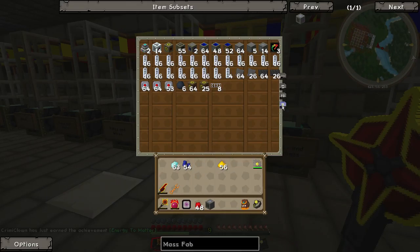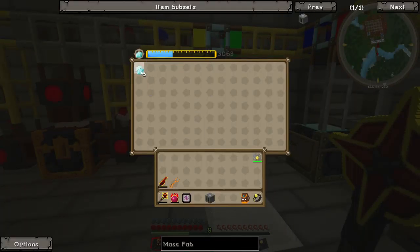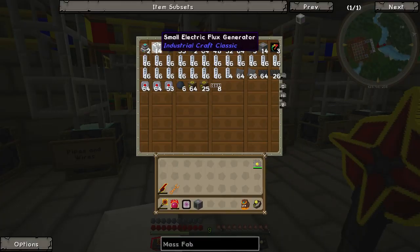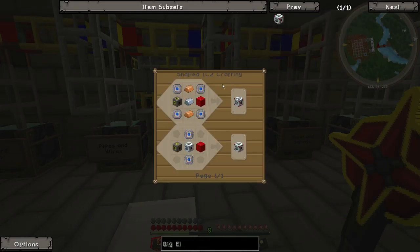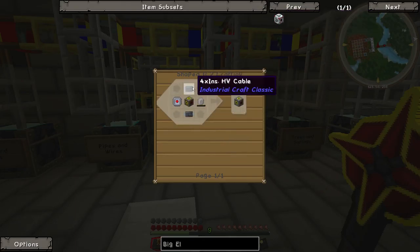Let's put these back. This mass fabricator is going to need a power converter. Do we have a power converter? This is a small electric flux generator — we probably want a big one. A big electric flux generator needs some advanced circuits, an HV transformer, one block of redstone, or a medium flux generator. We don't have a medium electric flux generator either, so let's just build the large one.